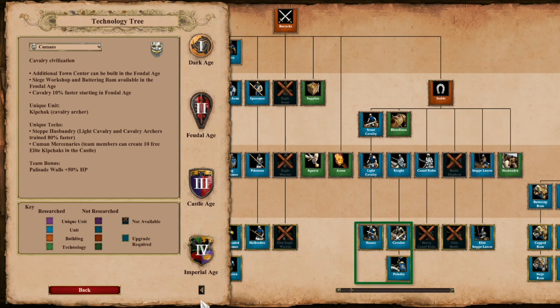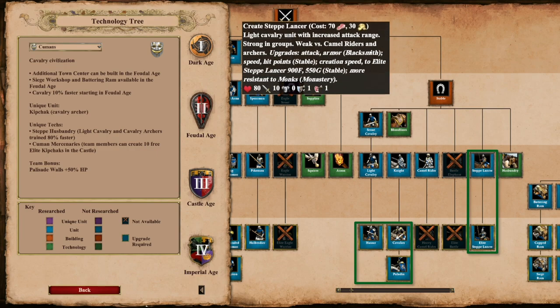In the stable they can make Hussar, Paladin, and the Steplancer, which is a new unit added into some civs with Age of Empires II Definitive Edition. The Steplancer is like a cross between a Light Cav and a Kamayuk — it has a bit of range and is the new mounted pointy boy. This pointy boy costs 70 Food and 30 Gold and is quite weak against Archers. However, with the low Gold cost, it is extremely good against melee units.